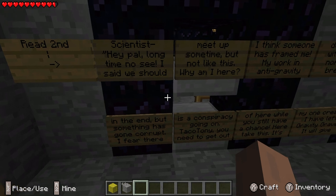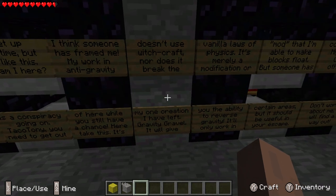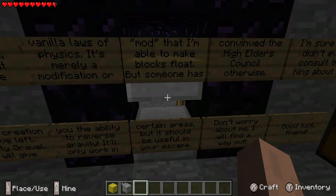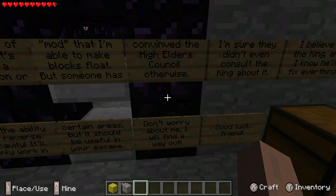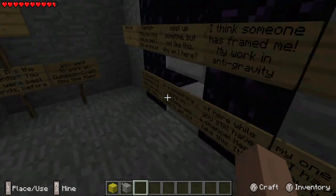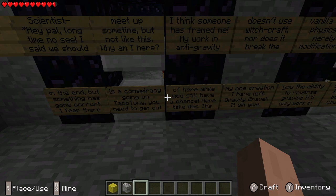Scientist: Hey pal, long time no see. I said we should meet up here sometime, but not like this. Why am I here? I think someone has framed me. Working in anti-gravity doesn't use witchcraft, nor does it break the vanilla laws of physics. It's merely a modification — a mod — that lets me make blocks float. But someone has convinced the High Elders of Council otherwise. I'm sure they didn't even consult the king. I believe in the king, and I know he'll fix everything. But something has gone corrupt — I fear there's a conspiracy going on, Taco Tony.